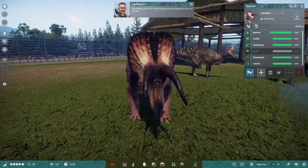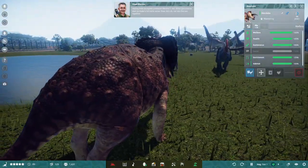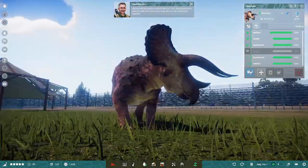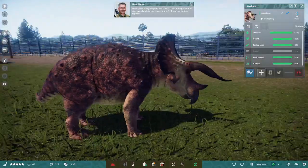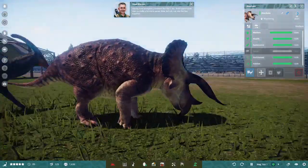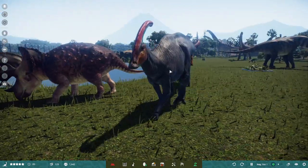Triceratops — one of the most recognizable and largest dinosaurs of its kind. Having lived alongside predators like T-Rex, those giant horns start to make a lot more sense. Let's not mix the two together. They are arch enemies.